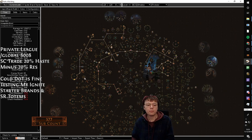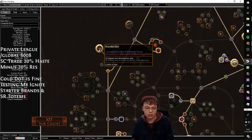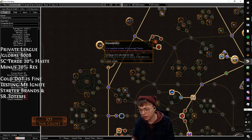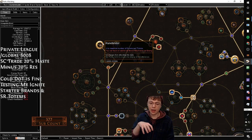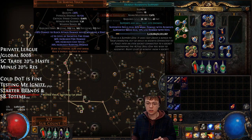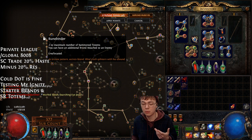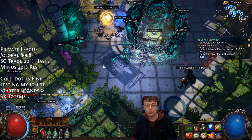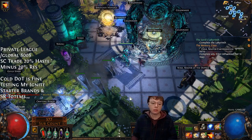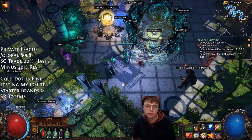A few important things to note looking at this tree: I do not take Rune Binder. Why? Because I'm an ignite build — I don't stack multiple ignites, and I use Deadly Ailments in my setup, so I don't do any upfront damage; I'm doing only ignite damage. I don't need more than one brand on the enemy at once. Rune Binder also gives me minus one summon totems, and I currently have three totems to help burn down the boss.